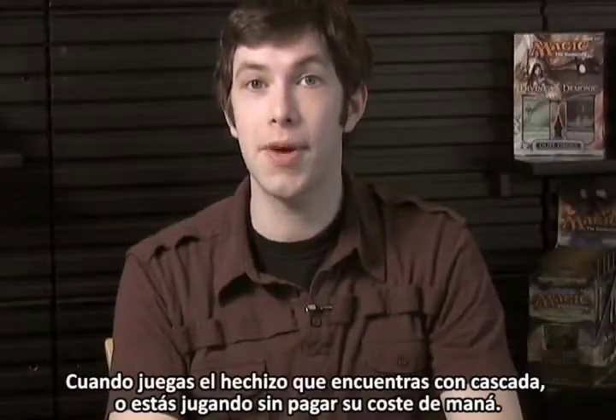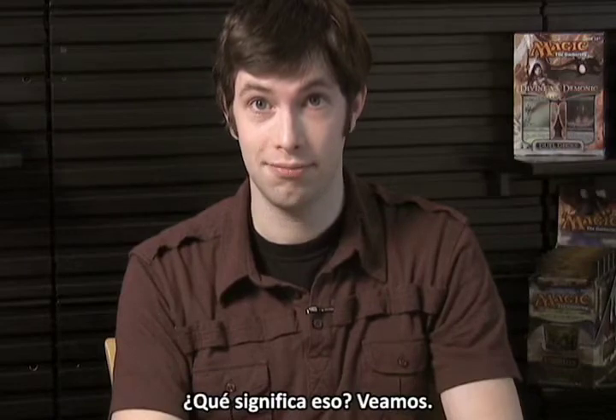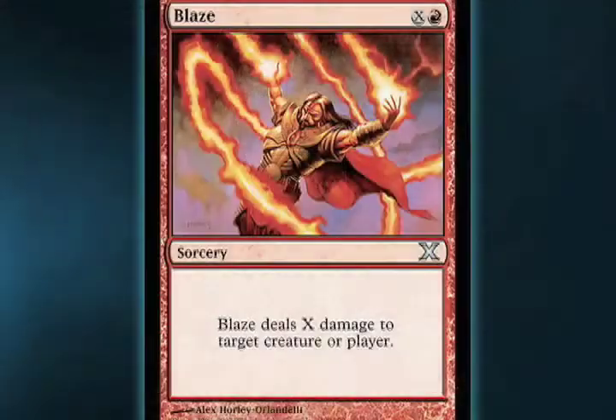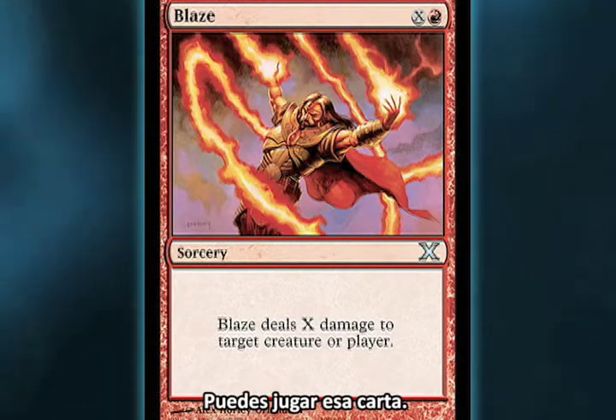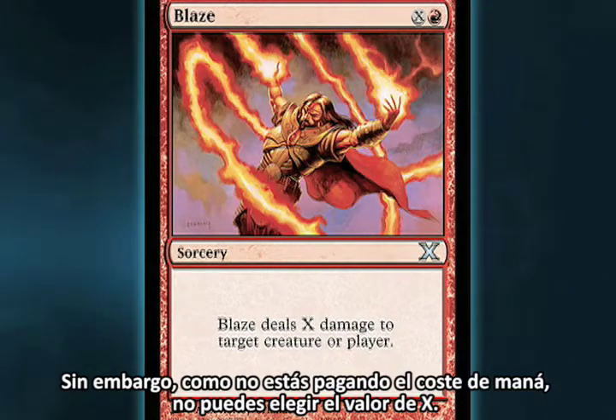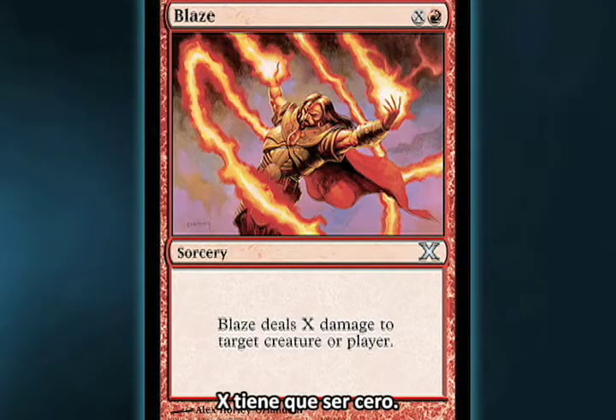When you play the spell you find with Cascade, you're playing it without paying its mana cost. Let's take a look. If you find a card with X in its mana cost, you can play that card. However, since you're not paying the mana cost, you don't get to choose a value for X. X has to be zero.